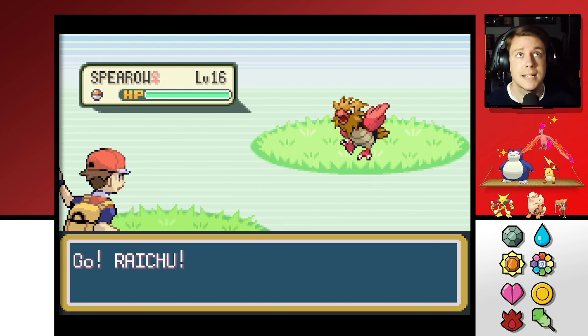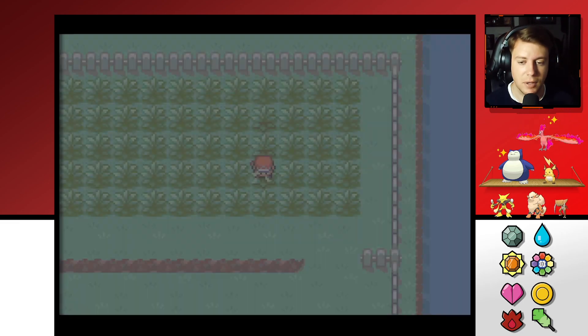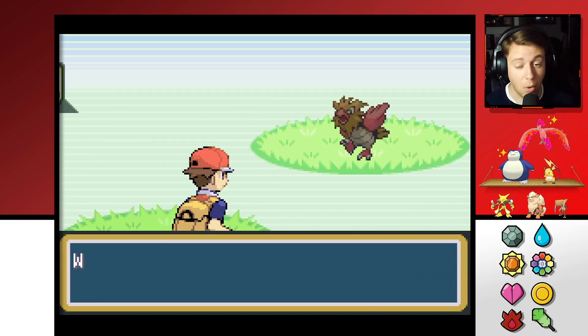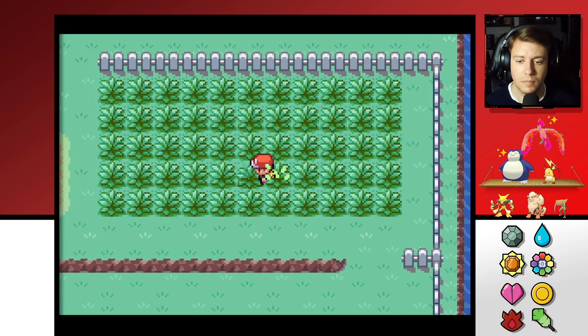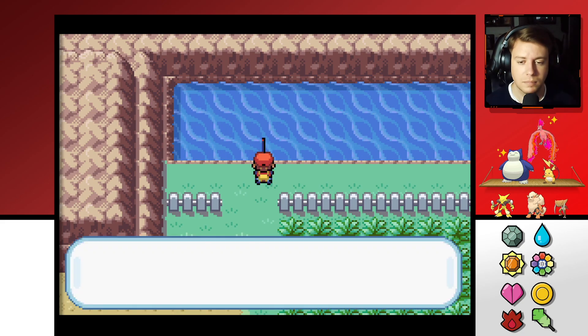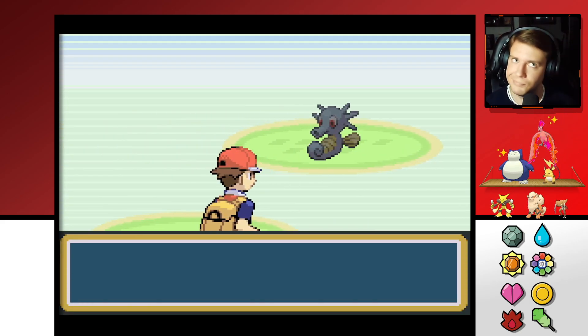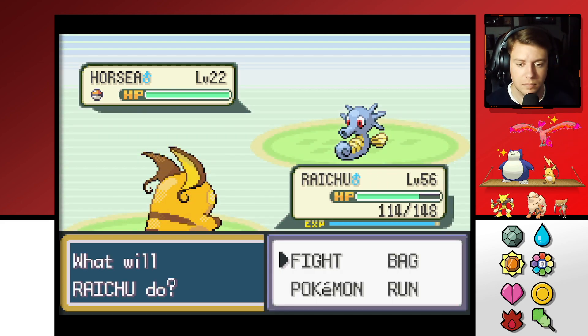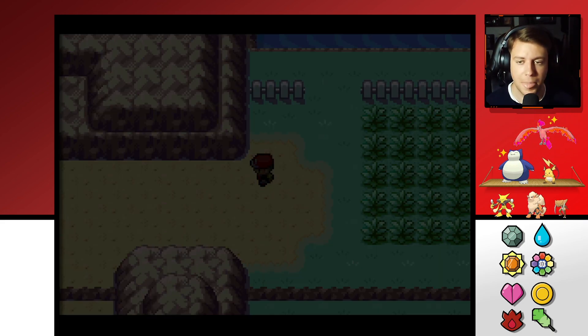Was there an Ekans? That might be an exclusive — I don't remember. I need to pop into the Safari Zone and grab some stuff from there too if possible. I need the female Nidoran — where can I find that? Whatever, let's get out of here. We're gonna go to Fuchsia and finish off what we need. We're just gonna catch every little chunker we can in the Safari Zone.